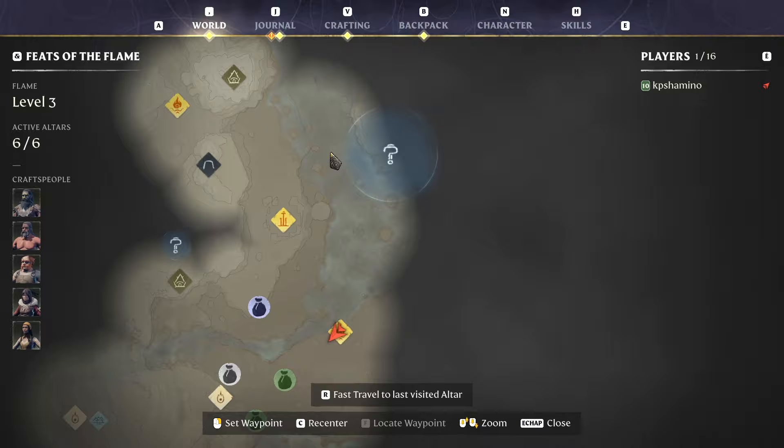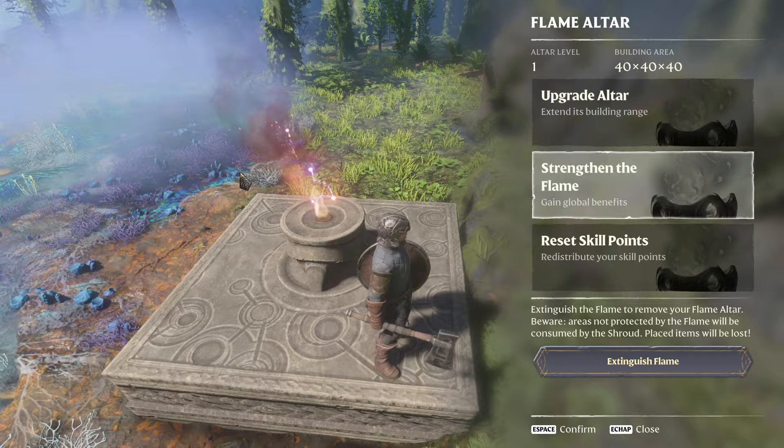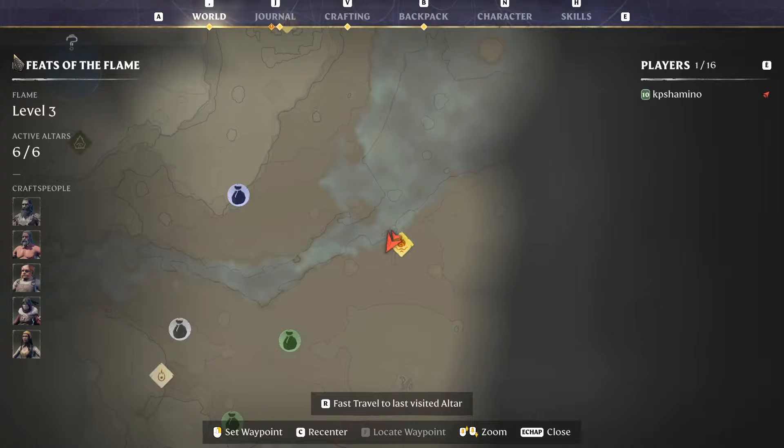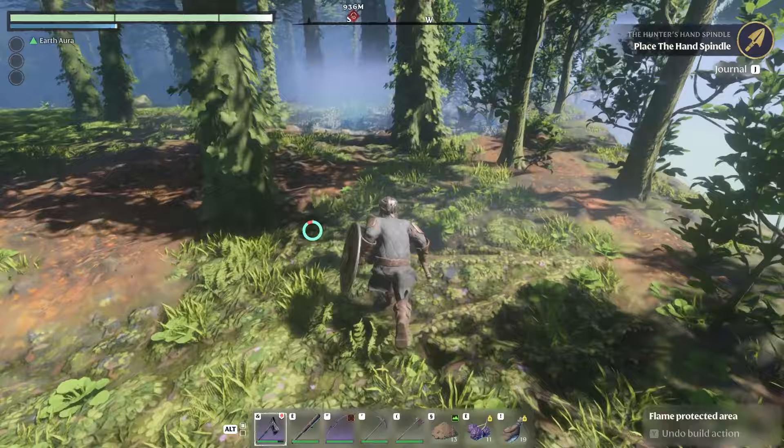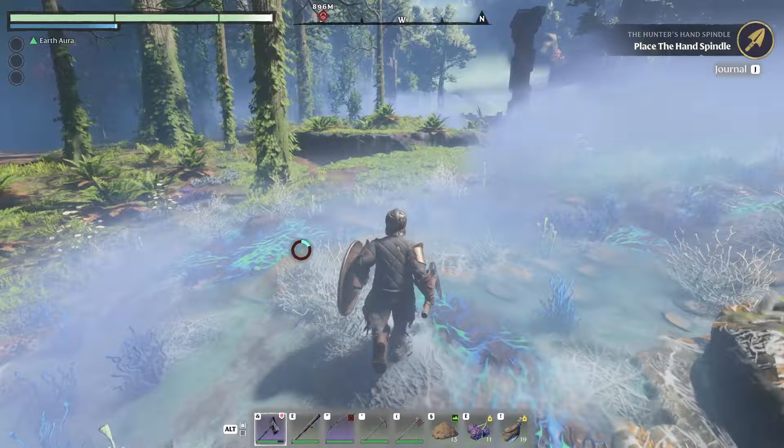You need to strengthen your flame altar - it needs to be level three, and then this red shroud becomes blue. But that was not all because there is also lava. On this point you need to come here and there is a bridge. You just need to run over it. By the way, the enemies here are all level 13.